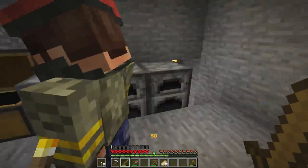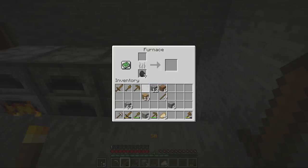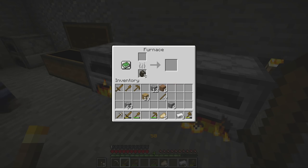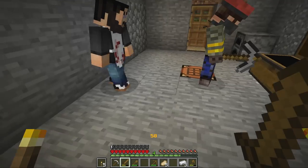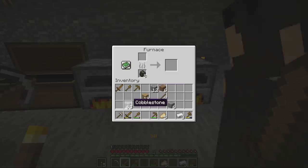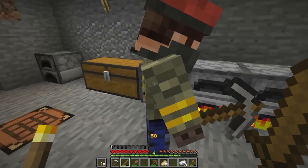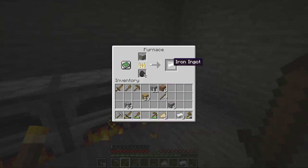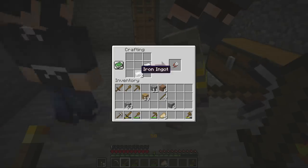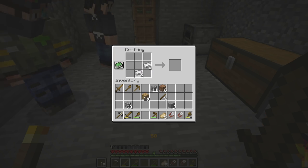I'm doing coarse dirt, isn't it? Gravel — yeah! There are a bunch of easy recipes people will forget, like concrete powder — you can put it in water and get full concrete blocks. I believe they added concrete stairs and slabs too. Has anybody done smooth stone yet? No. Brick is another one. Let's put a stack in the furnace so we can get smooth stone, stone brick, stairs, slabs — and then cook it to get cracked stone brick.